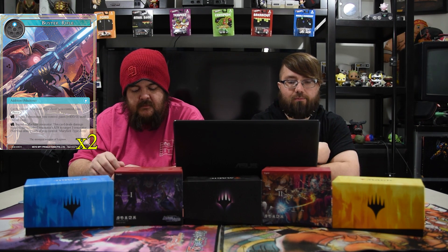Next is the Buster Rifle — one blue, addition. Cards named Maribel Type Zero you control gain pierce. Tap: a target J-resonator you control gets +400 until end of turn. Tap: banish a machine resonator — this card deals damage equal to the banished resonator's attack to a target J-resonator. Play this only if you control Maribel Type Zero. It's also a one-drop machine so you can search it up. The machines are really a one-hit wonder on Maribel Type Zero — pierce makes it really strong.